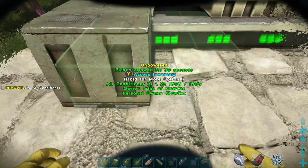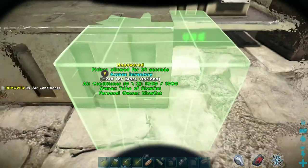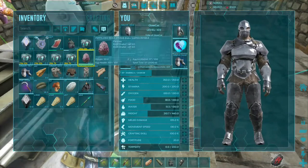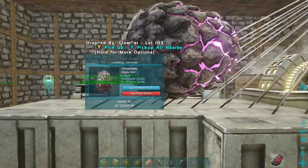Now we just gotta see about getting this 165 egg hatched up and ready to go. Check it out survivors, we're working with air conditioners now — no longer torches. I know, moving up in the world aren't you Glowcat? Do we finally have enough air conditioners to get this thing incubating already? Yes, alright. Wow, that took like 20 plus air conditioners.